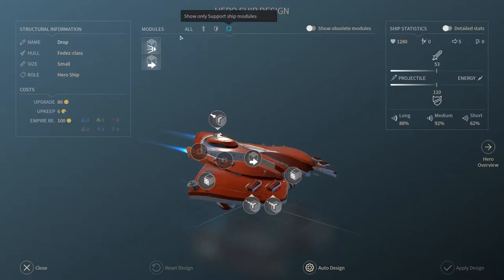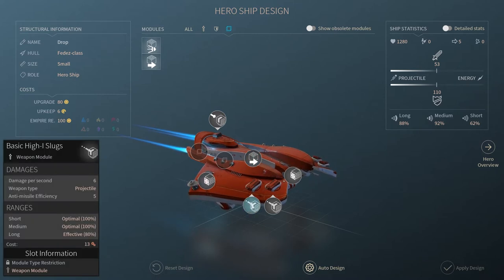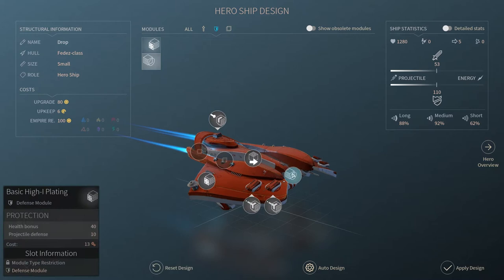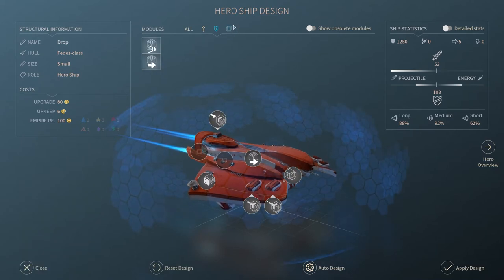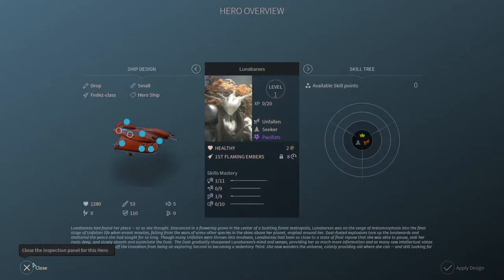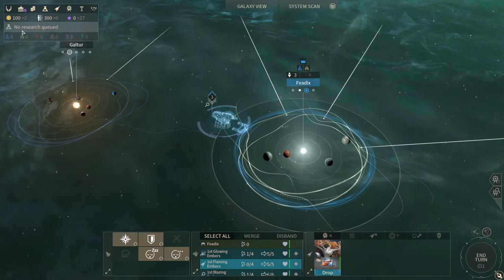If I'm going to send him out on his own he's going to need an exploration module. There's a string gravitics engine, basic high-eye plating, basic weapons, plating, shielding — I could put shields on him. We'll do that and then I want to put probes and an engine on. Apply design — I don't have enough money. I've got to be much more conservative. We definitely want the probes, but they're expensive apparently.